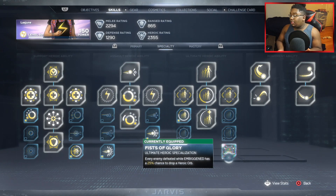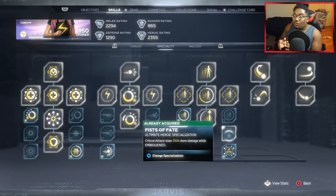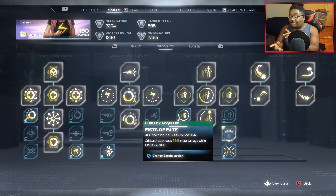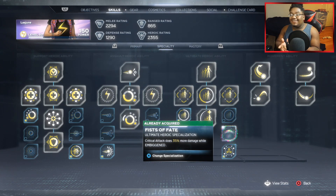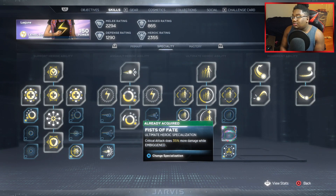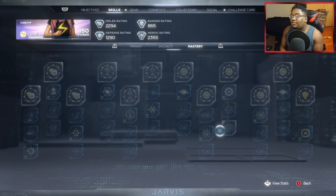When you Embiggen and you've got a damage buff, you're doing a lot of damage — it's pretty crazy. If you want really big damage numbers, rock this additional perk as well. What you saw in that clip at the beginning, I had this on with Kamala and did that huge number with just one hit. This is what I have for Kamala in that clip — you can switch between these options; it's really up to you.